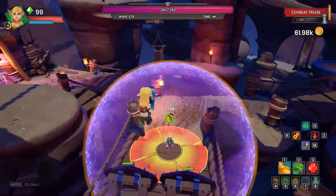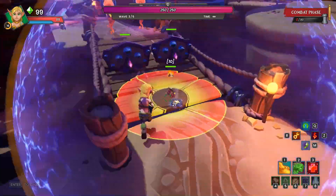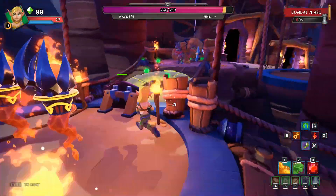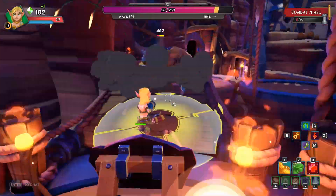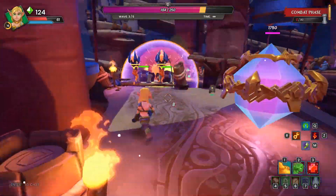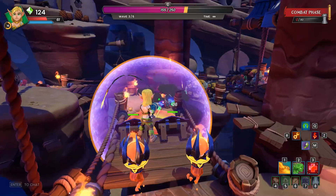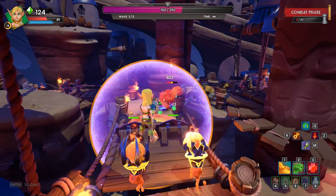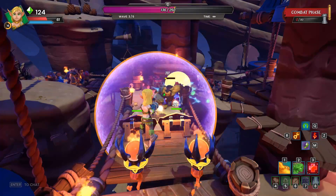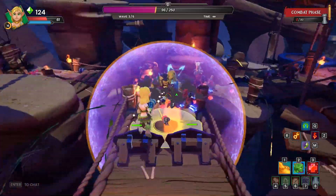We're on wave three now with 250 mobs. The mob scaling is starting to ramp up. On wave three with 250 mobs, that's definitely a healthy group of enemies when you're first getting started. This is our main choke — it's going to take a lot of damage to burn through all these mobs. Having three lanes converging on one spot lets us stack all these defenses effectively, but it's still a lot of mobs to deal with. Want to make sure everything is kept squared away here.